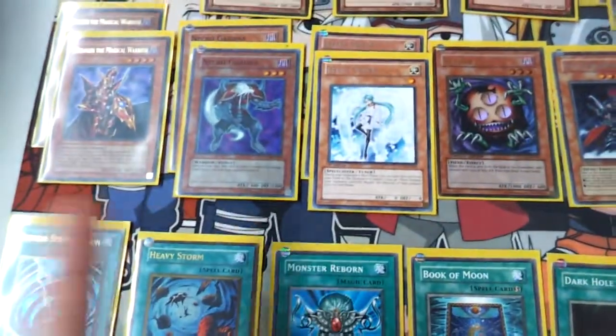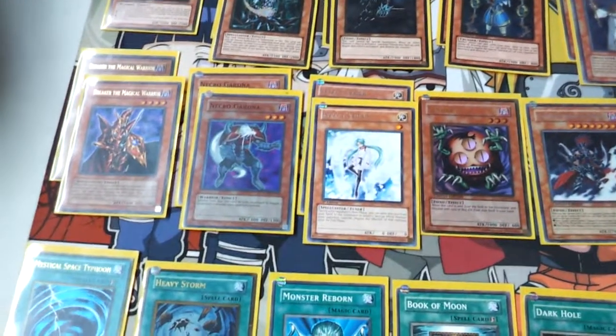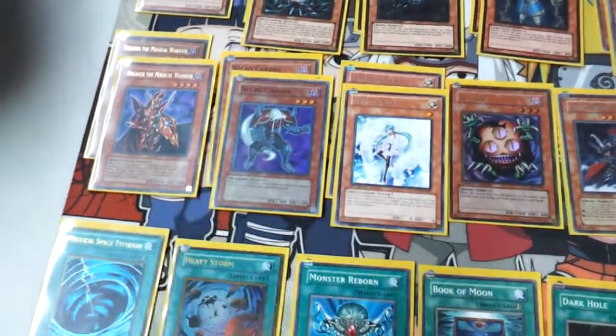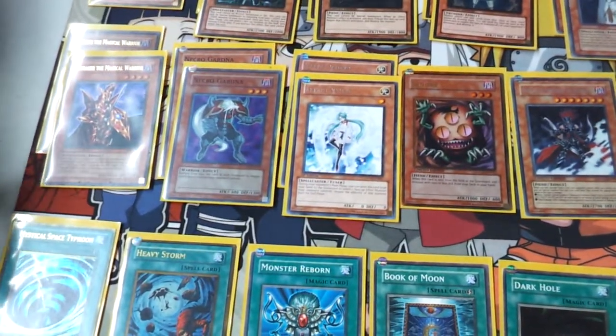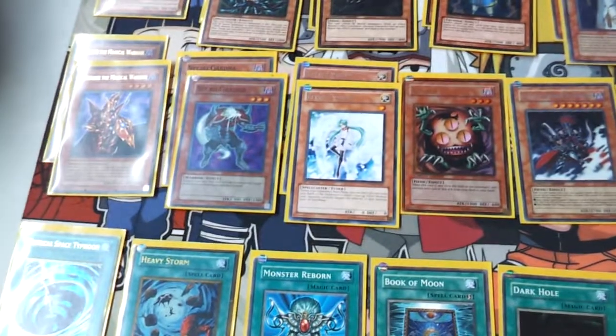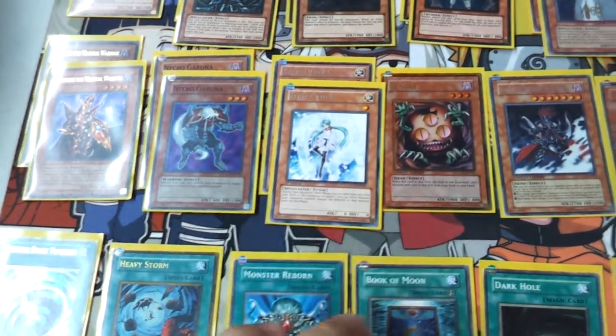Two Necros - this deck mills like six or seven cards. You need Necro. Someone was getting me a Tournament Pack one for five, and it turned out it was Tournament Pack seven - I was like whoa, Tournament Pack seven! He took it back and it was like $17.